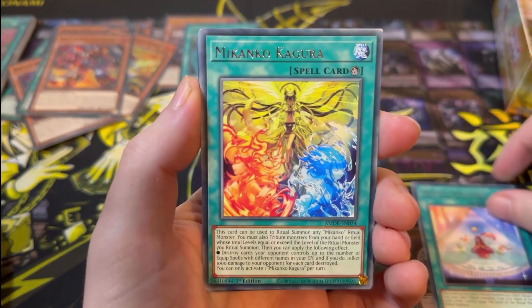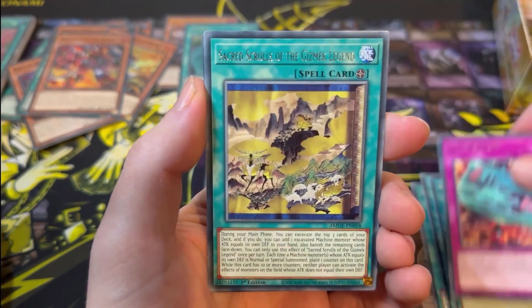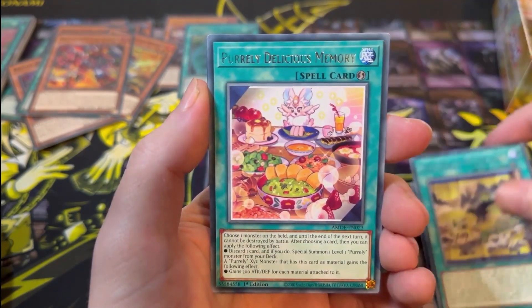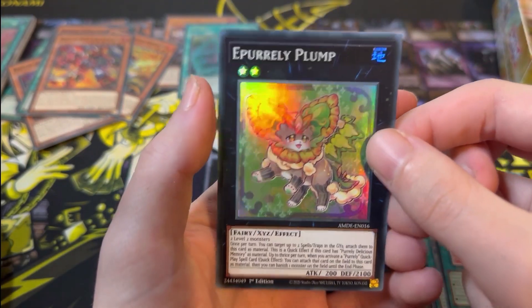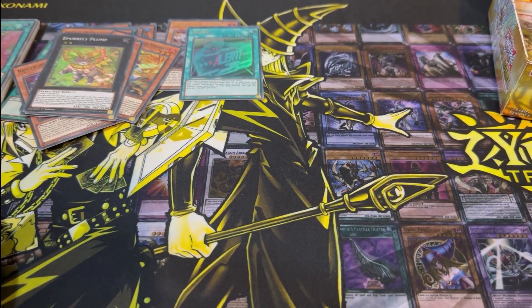Next pack: Sprite's Blessing, Mekanko Kagura, Hidden Armoury, Extinguish, Sacred Scrolls of the Gizmec Legend, Purely Delicious Memory, and Purely Plump — I think that's our second one. One more and we've got a playset. I don't know how many we want in a deck, but having a playset on hand is always very helpful.